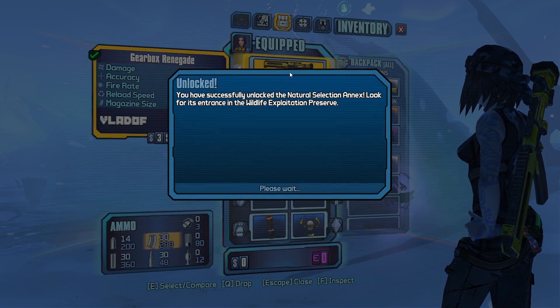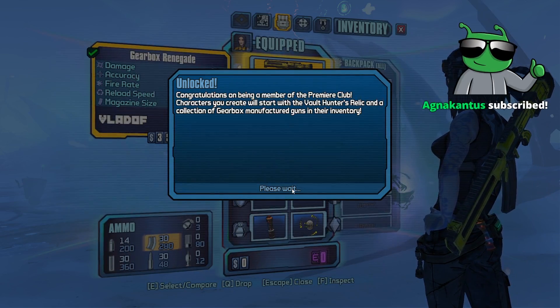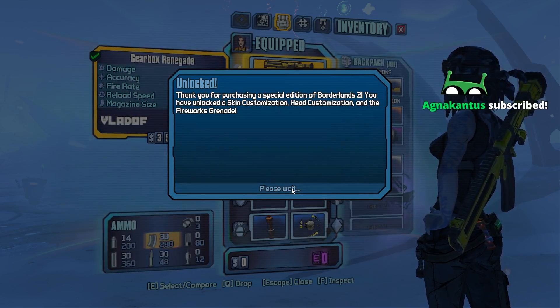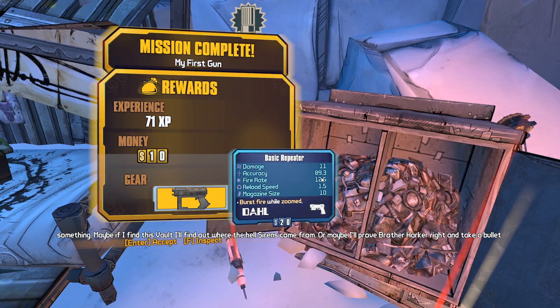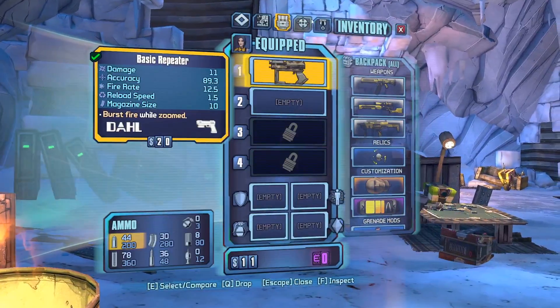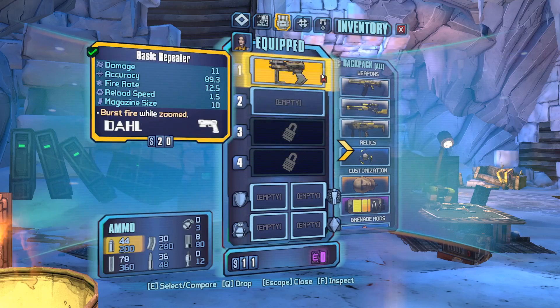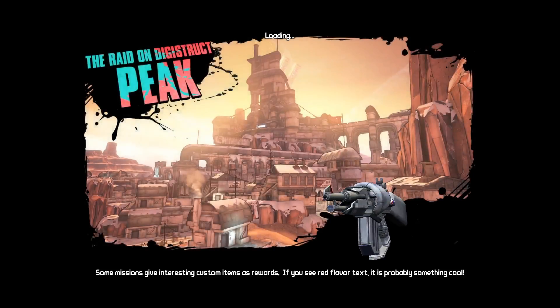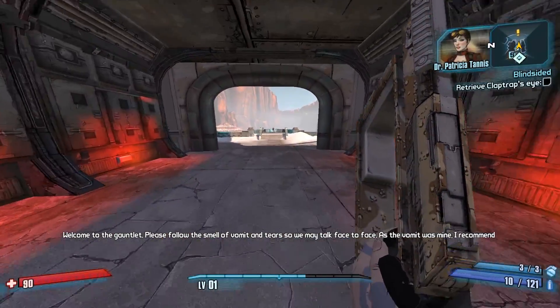No BAR - turn that off - and all the stuff we have on right now we're gonna take that off too. We are coming up on our first unique pistol actually, which is not gonna be the Hornet believe it or not. Our first unique Dahl pistol - the Bomb, believe it or not. This is a unique pistol with a unique part called a Crappy Starter, so yeah we can use it right off the bat.